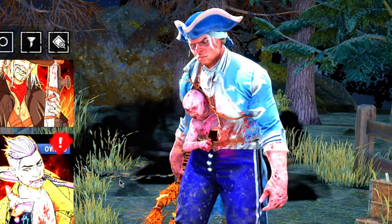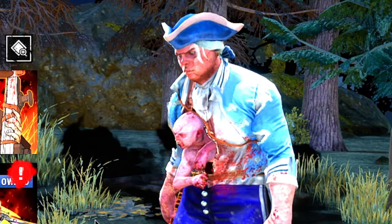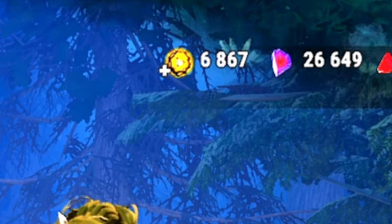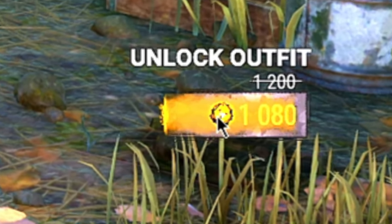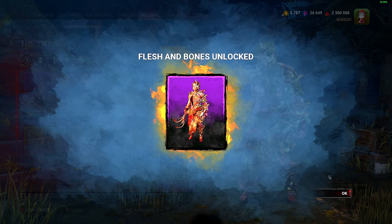I don't know if any of you watching play For Honor, but it's kind of the same thing — For Honor has executions that you can buy, and I think it's going to be the same thing here. They even changed the way the personalization icons look. The devs gave me 6,000 temporary auric cells; it would have been nice if they were permanent. But today I'm going to buy this skin because I think it looks really pretty, and we are going to be playing Twins today to try out the new rework.